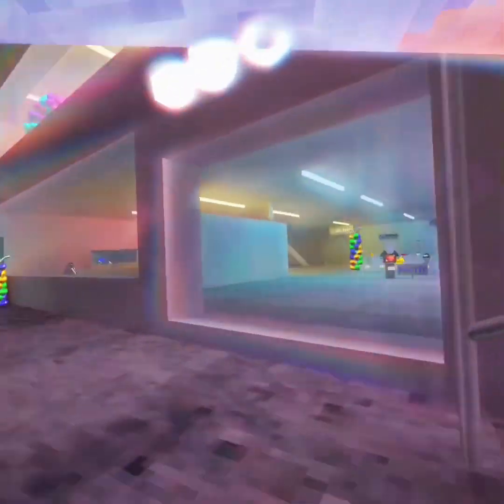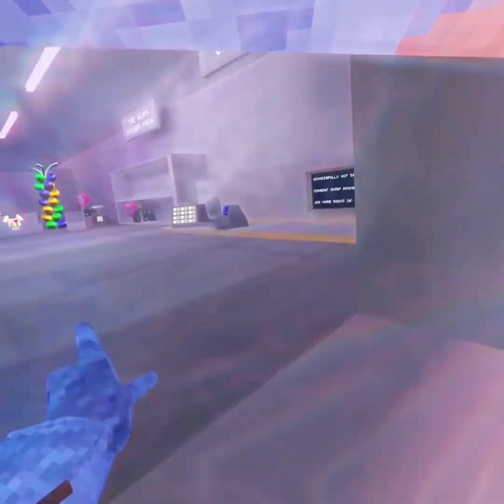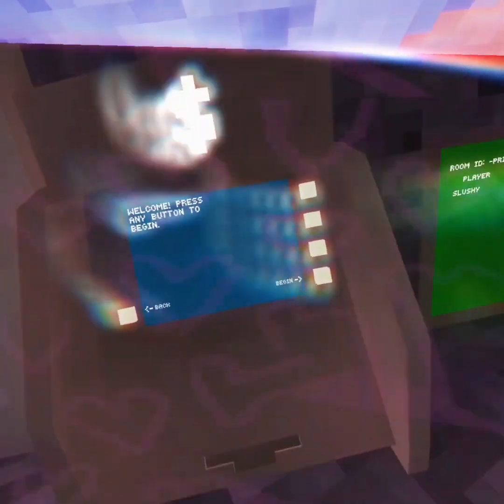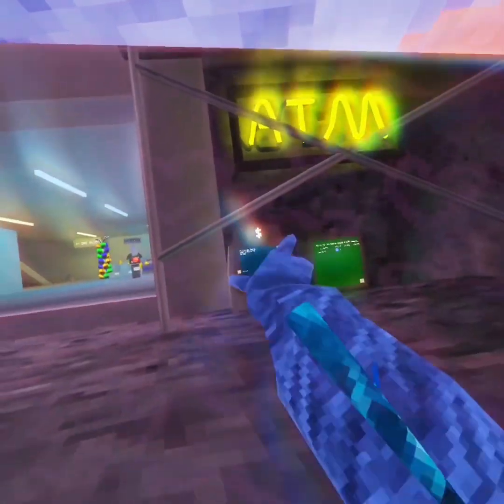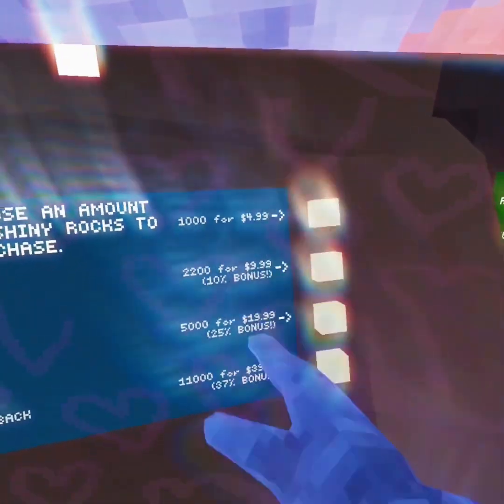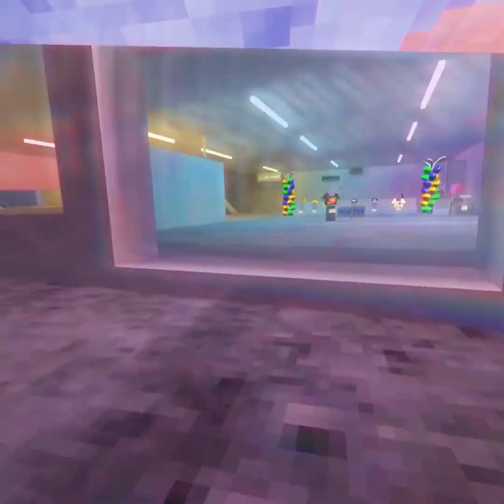There are a bunch of maps. In city, you're going to start off with 500 shiny rocks. If you want to buy more shiny rocks, you go to the ATM right here, click it, click purchase, choose the one you want, and buy it.